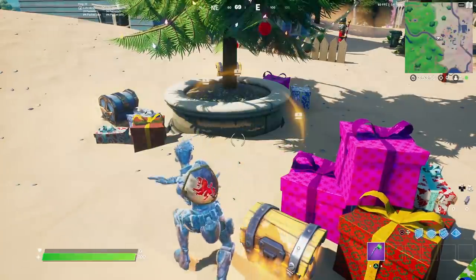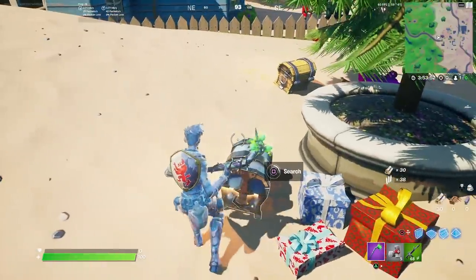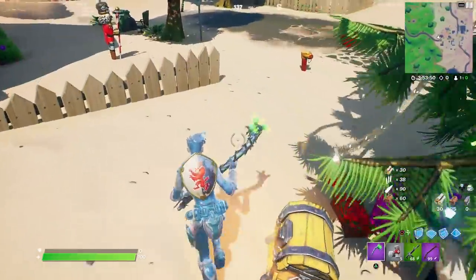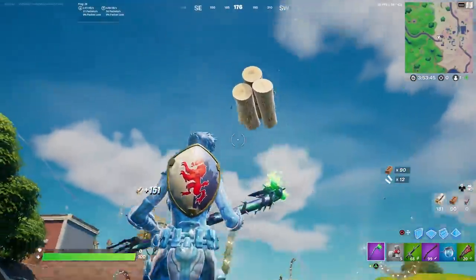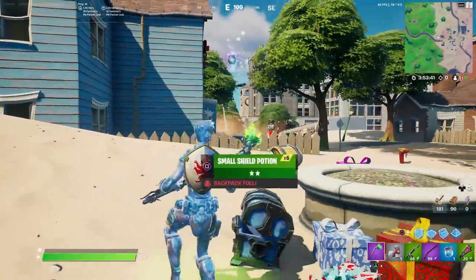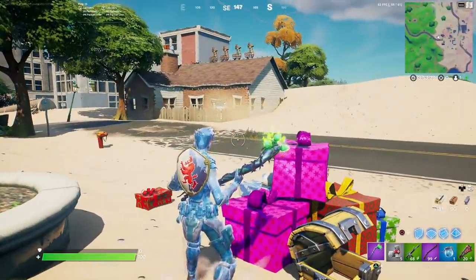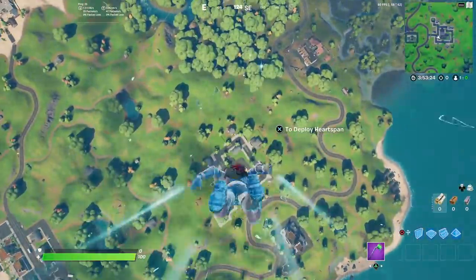One thing to keep in mind is that when you get to this location the tree might be destroyed. Just like the outposts, you can actually destroy these trees. But if you use the emote even when the tree isn't there, the challenge should still count. So if you come to this location and someone has blown up the tree, just use any emote and it should still count.